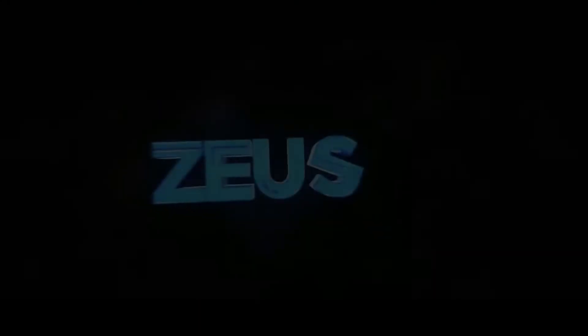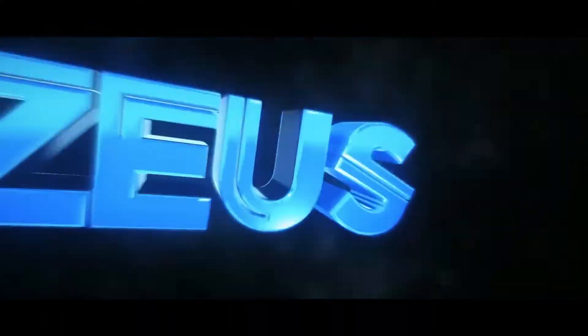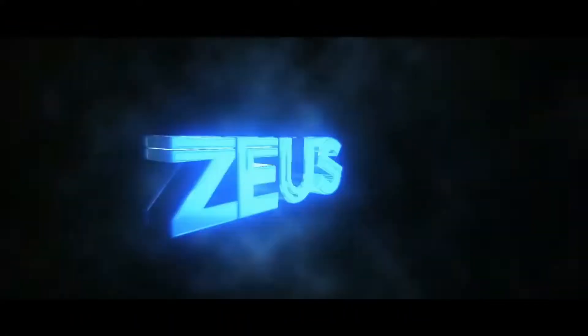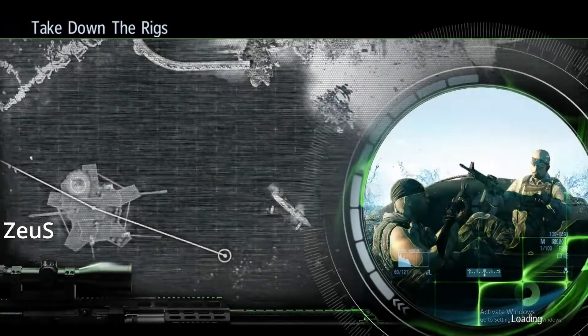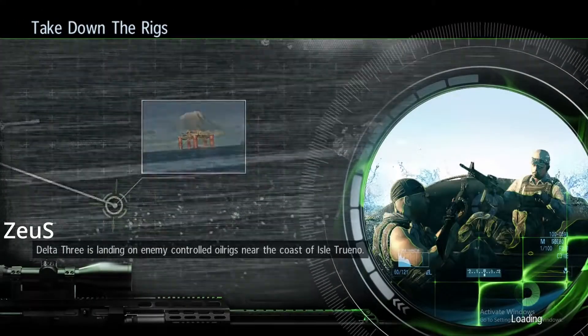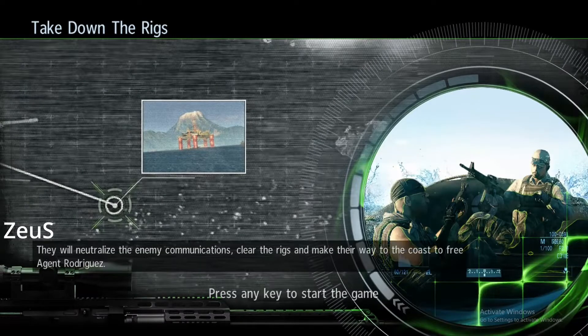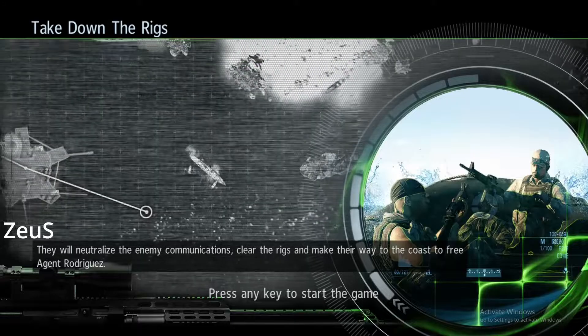That went smooth. Delta-3 is landing on enemy-controlled oil rigs near the coast of Isle Tureño. They will neutralize the enemy communications, clear the rigs, and make their way to the coast to free Agent Rodriguez.